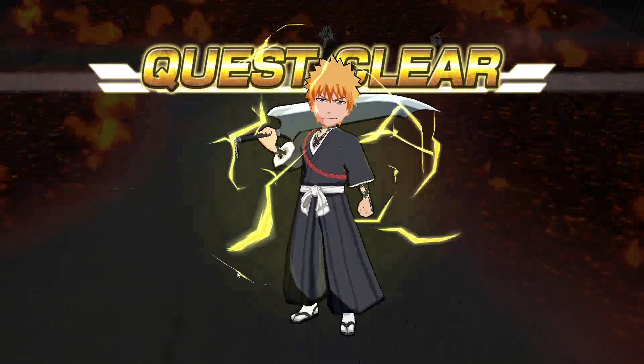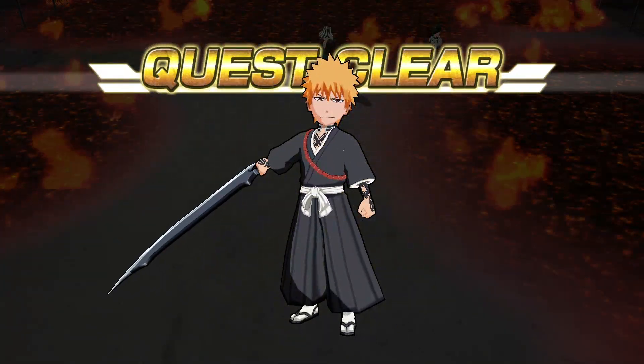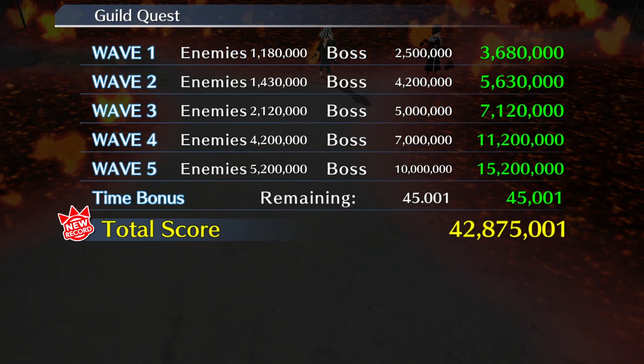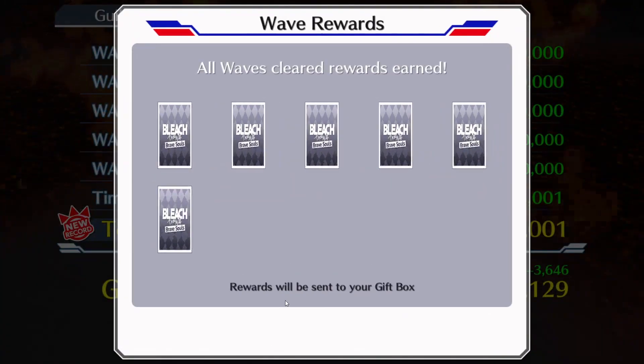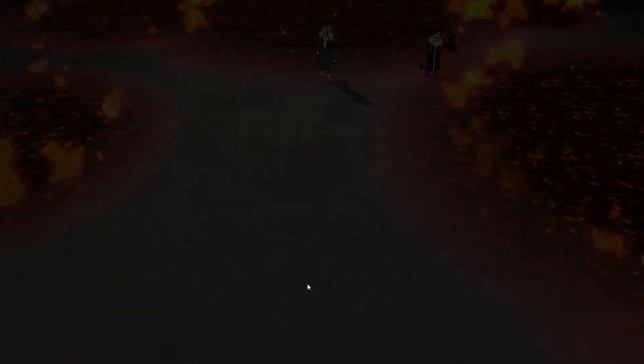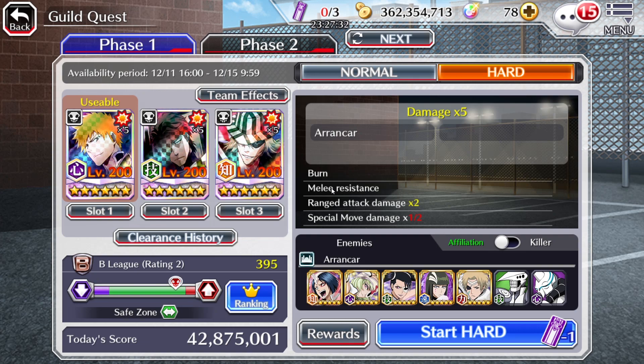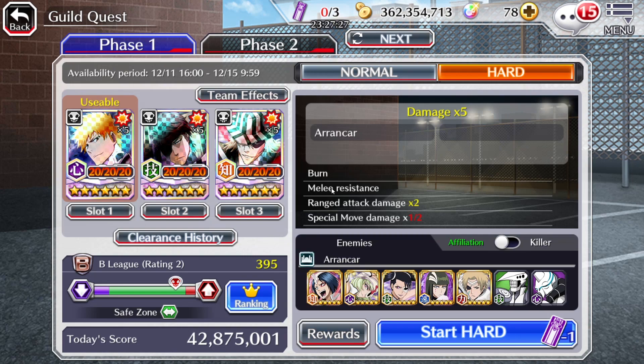If you guys have a build similar to this and have Heart Ichigo and Technique Aizen, you should be able to clear this pretty well. We're finishing with a score of 42,875 — pretty good — and we'll be rewarded with some four or five star tickets. That's all I've got for you in this Bleach Brave Souls video. This was the Ranged Arrancar Hard Guild Quest for December 12th, 2022. Let me know what you think in the comments, leave a like if you enjoyed, subscribe if you're new, and turn on notifications so you don't miss any future Bleach Brave Souls content. Have a great day, guys!